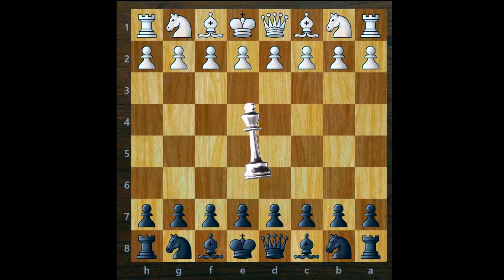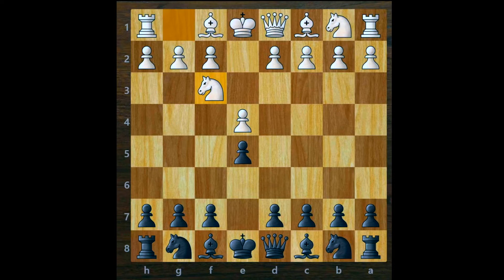White starts with the king's pawn opening, pawn to e4. Black plays pawn to e5 — very common moves. Then knight to f3 and knight to f6; we have the Russian Game on the board. From here, white plays the natural move capturing the unprotected e5 pawn.